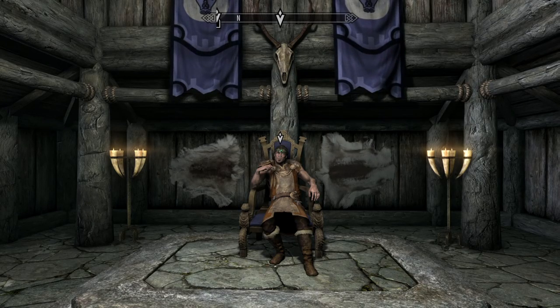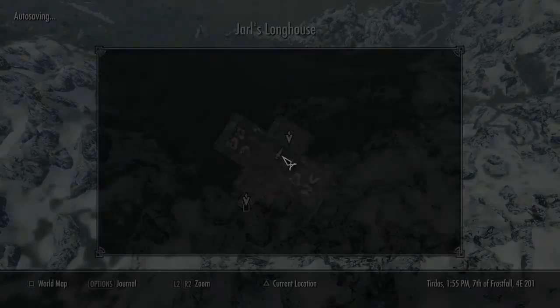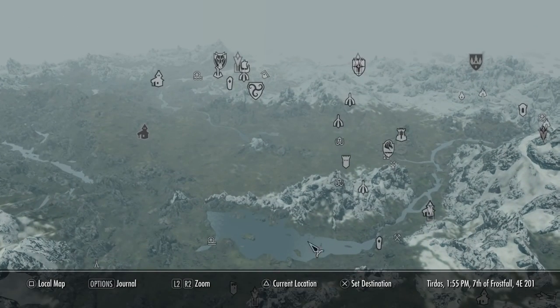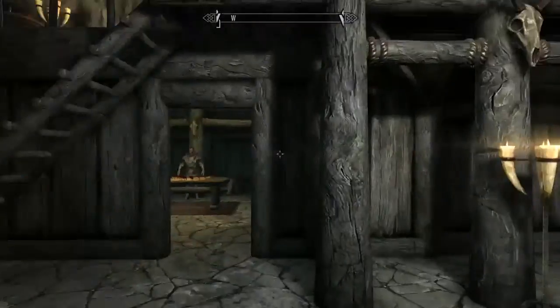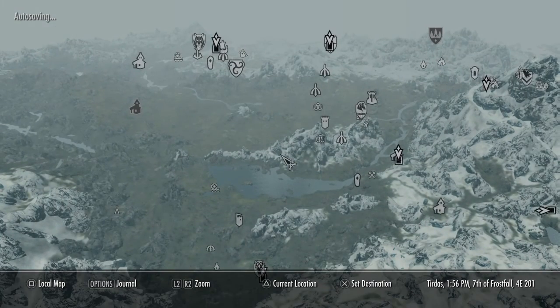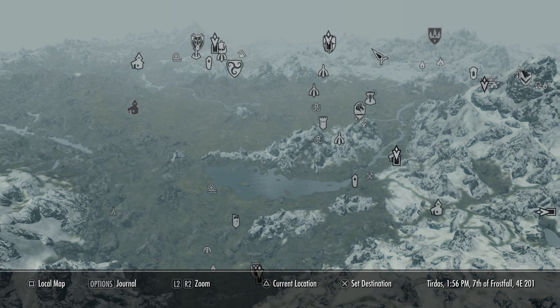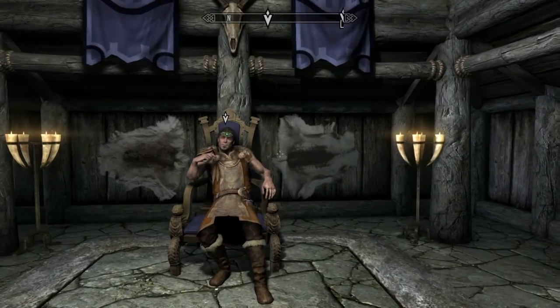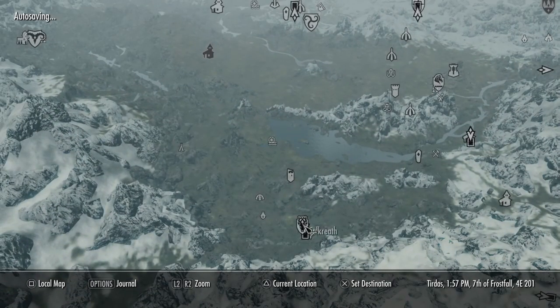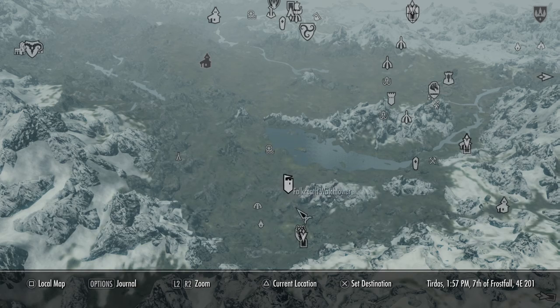Hello guys, welcome to the Skyrim video. Today I'll be showing you how to create Lakeview Manor, a house right outside of a lake. There are three steps to getting the land: one, you have to have the Hearthfire mod pack; two, you gotta be Thane of Whiterun; three, you gotta be level 10. Then you'll get a message from the Jarl — he'll send a courier to give you a message.